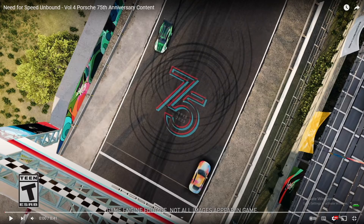What is going on everybody, welcome back to the channel. We are back checking out the trailer for the Volume 4 update coming to Need for Speed Unbound very soon. This trailer just dropped a little bit ago, so I'm excited to see what it's bringing to the game and what we can expect from it. Based off the little teaser that we saw yesterday, it looks like it's going to be a very heavily Porsche one with the 75th anniversary coming up. So let's just hop right into the trailer and check it out.